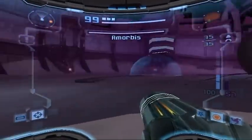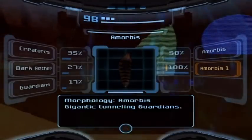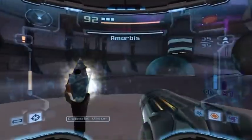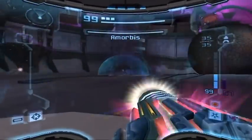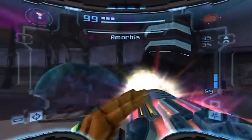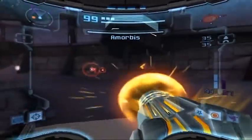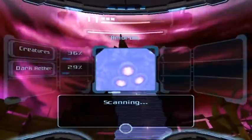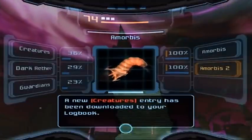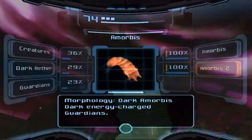Alrighty folks, we are about ready to fight Amorbis. First off you want to scan this — that's Amorbis's first form. There are two parts to this fight. I think it would be a little easier to use the light beam since Amorbis is considered a dark creature. What he likes to do most of the time is just hop around in the sand. Look at all this stun he gives us — you really don't need to be wasting time in these little wheels right here.